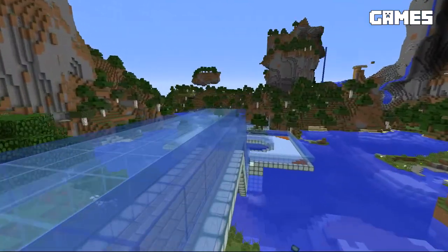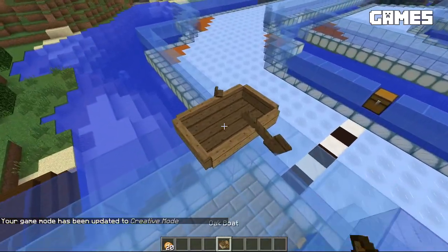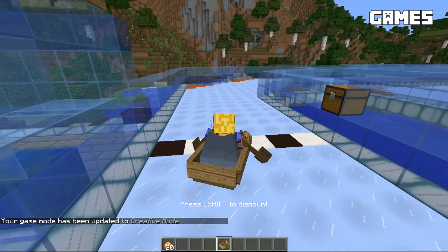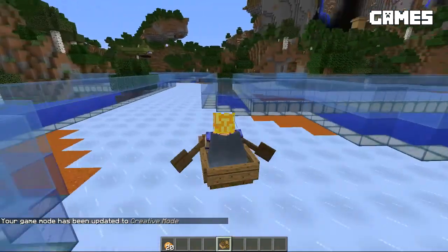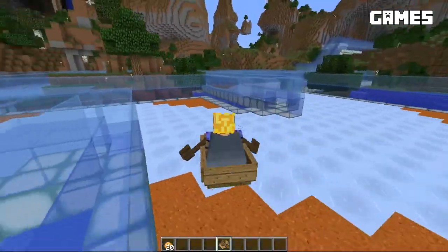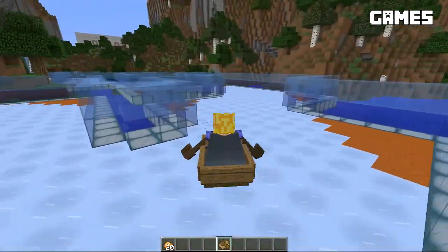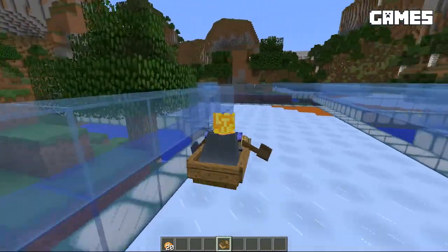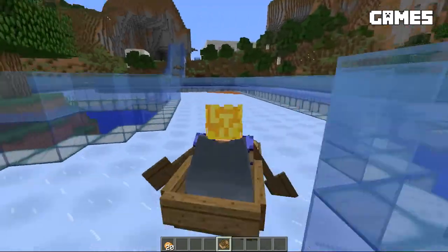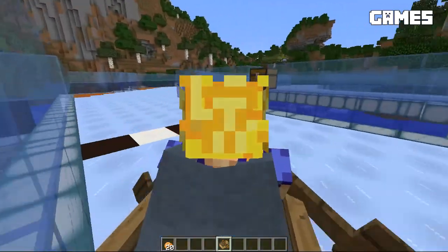So if we follow this path down here, we've got our boat cart track. Let's go ahead and pop in here — this is best played in F5 mode, so we just go around the track. I think we had three to four players going at a time when we did these races. I think we did it on stream once or twice. It took some getting used to for sure — getting used to how these boats glide and slide around on the ice. But this was a ton of fun.